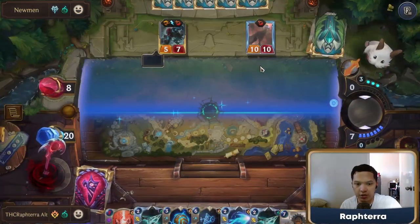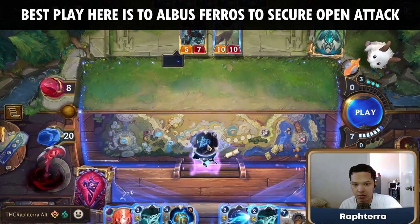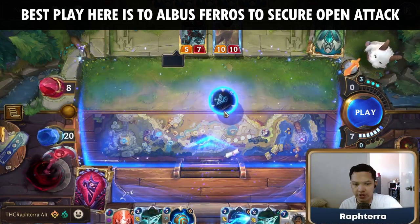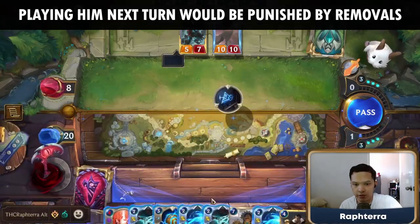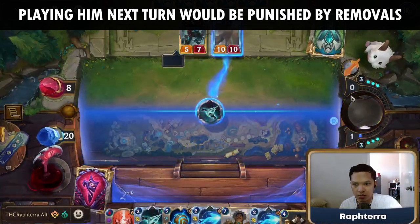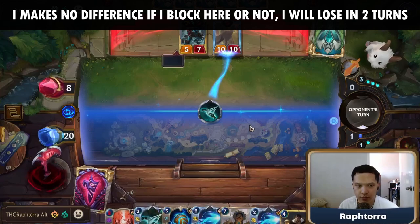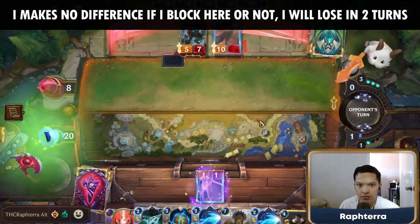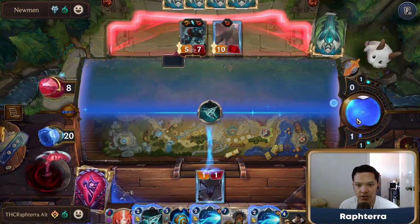We can block with Vile Feast. We Formula first, see what we draw. We draw Jayce. If we can get in the Albus Feras hit, that would be very good for us.